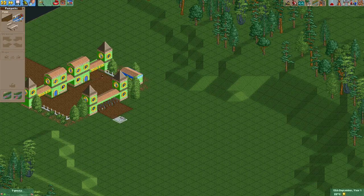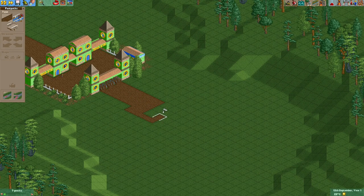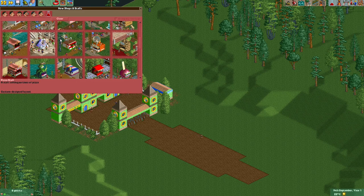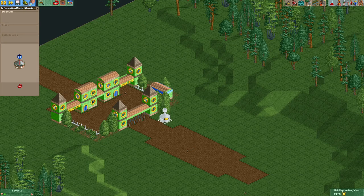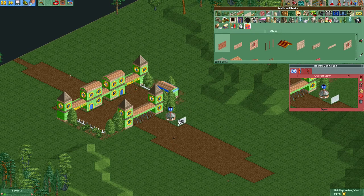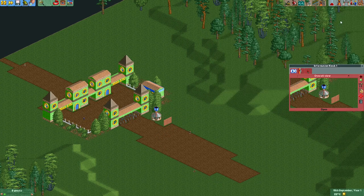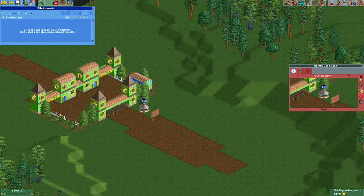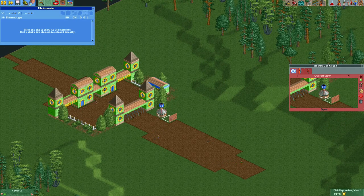The first thing I'm going to do is work on an information kiosk. I'll widen this a little bit — maybe we'll make a fountain in the middle later. Right next to the entrance I'm going to make a stall where I'll put some information kiosks. I don't want it to actually connect to this path here, so I'll temporarily put a wall here so it doesn't connect.